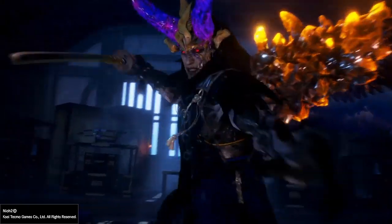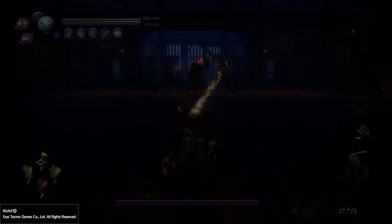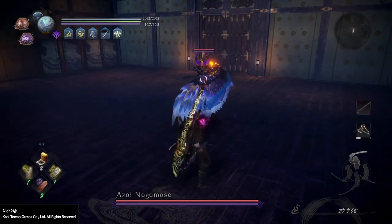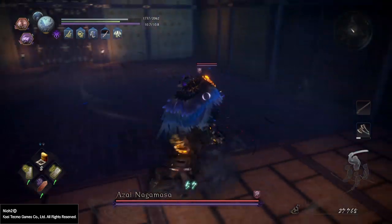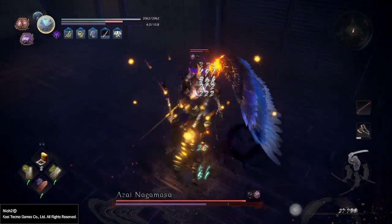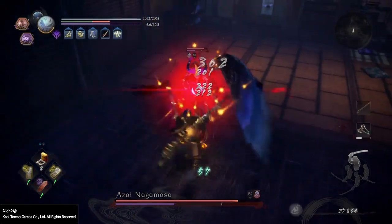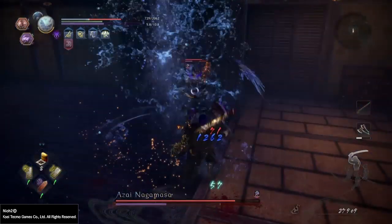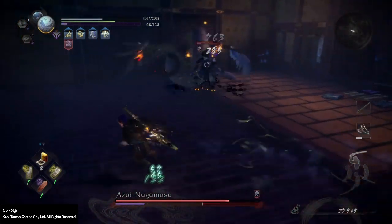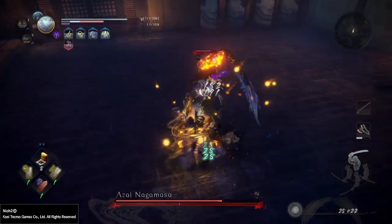Greetings, Samurai Fire here. In this video I'm going to give you a few tips in order to easily defeat Azai Nagamasa, the 8th boss in Nioh 2's story. This guy is one of the toughest bosses so far. I'm going to go over his most used attacks and how I suggest you deal with them. My fighting with him here is far from perfect, but I got him first try, so I ended up analyzing his patterns pretty well.